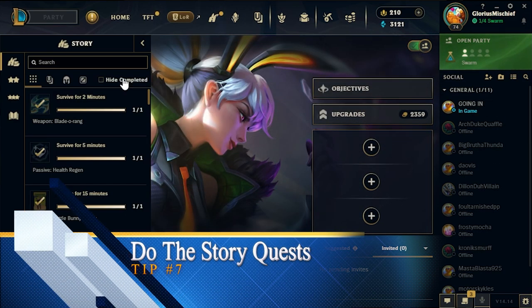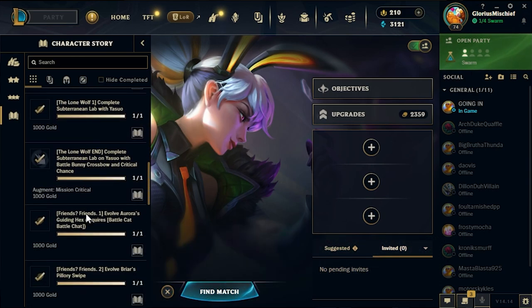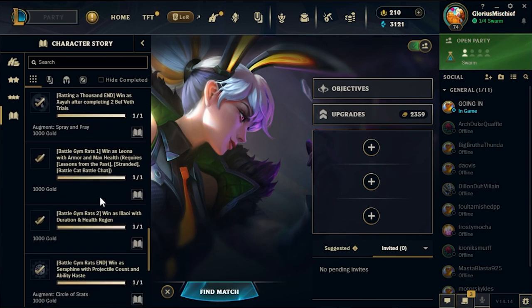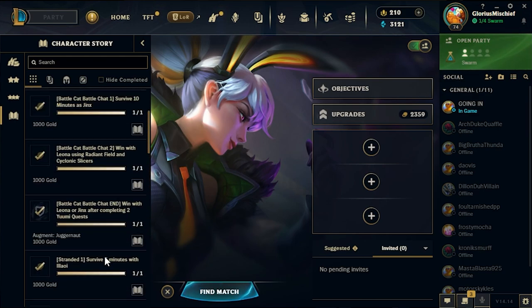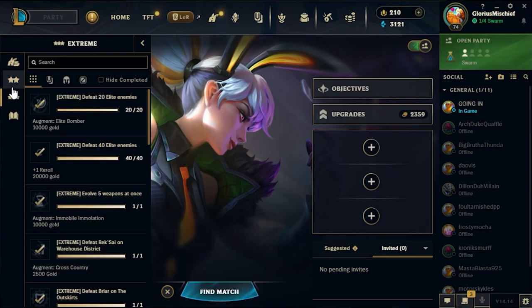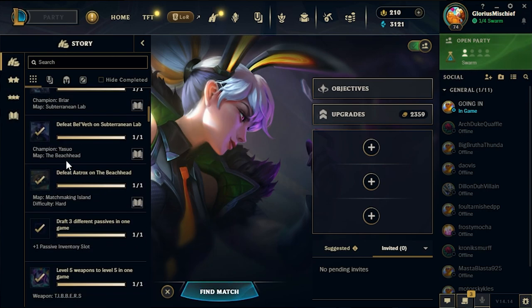Tip number seven goes along the same lines: pay attention to story quests. Story quests are kind of hidden deep down in your quest line markers and they're easy to miss. Some of them are definitely bugged, so don't be upset if you can't get through them. If a story quest isn't triggering after repeated attempts, I got around this by going into the random matchmaking lobby instead. It didn't work for me when playing with friends — you actually have to go in through their random system. So if you're doing story quests, actively check them off and troubleshoot as you go, because some of them are definitely bugged.